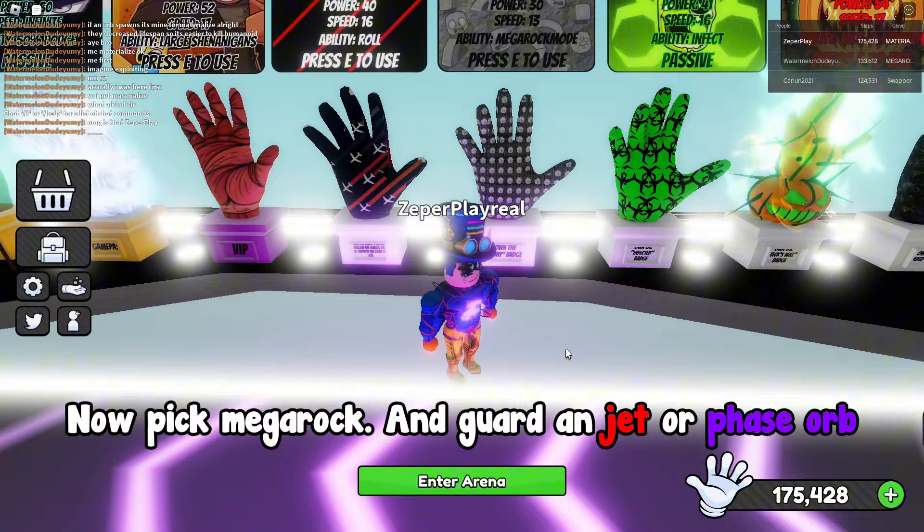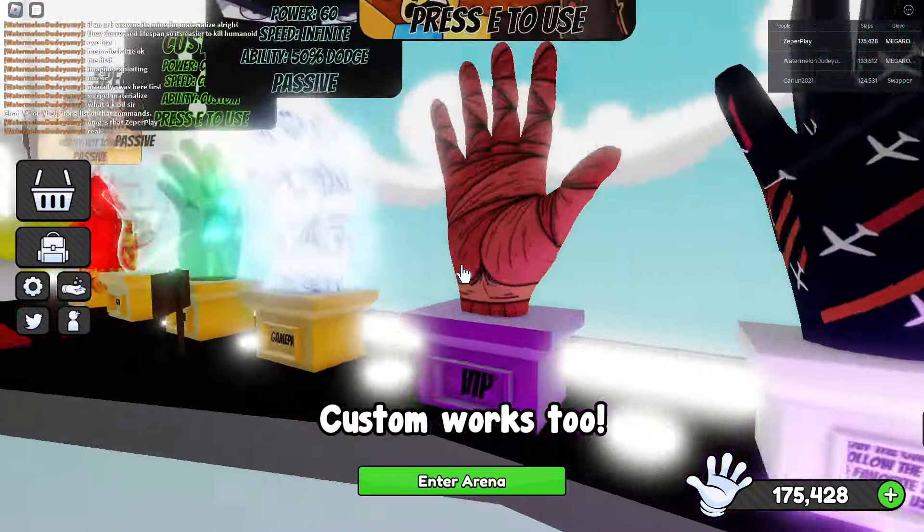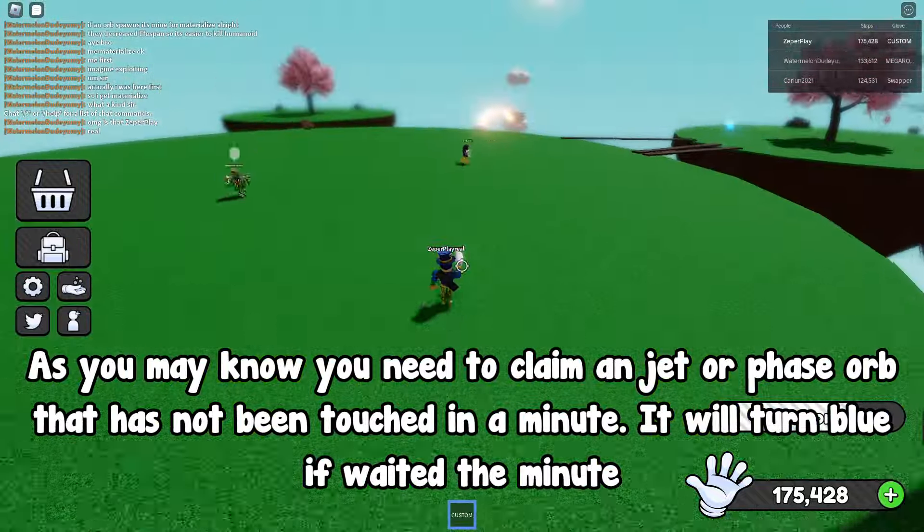Now pick Mega Op, and Guard and Jet or Phase Orb. Custom works too. As you may know, you need to claim the Jet or Phase Orb that has not been touched in a minute.